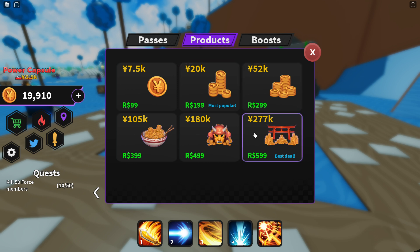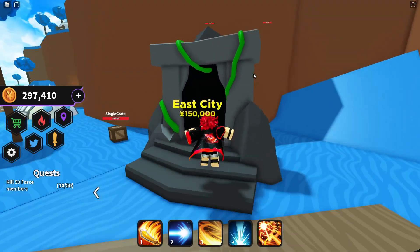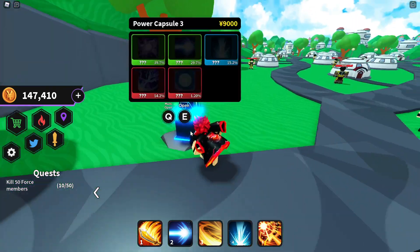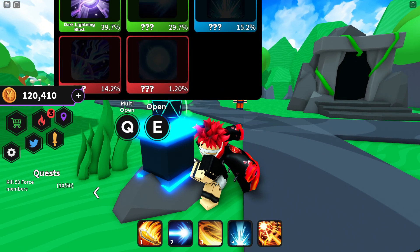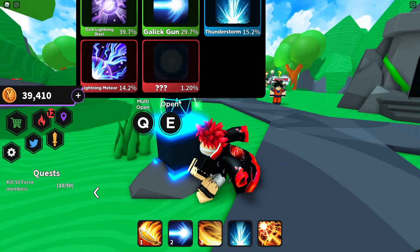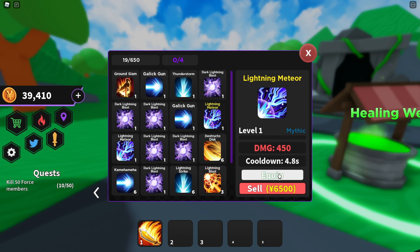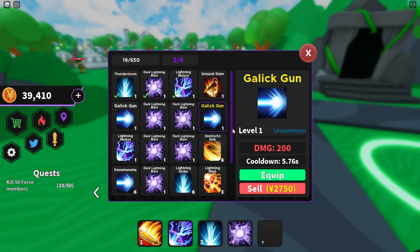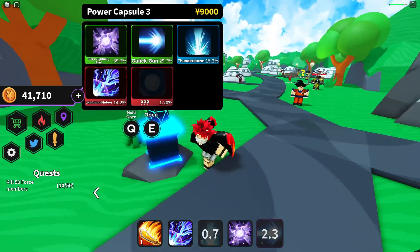To speed things up and get this video out today, I'm just going to buy the next world. This is the best world in the game right now — the City of Dragon Ball. Opening the capsule hoping for a mythic: we got the Gallic Gun and then boom, another mythic! It isn't the best mythic though. We've got the worst one at 200 damage, Thunderstorm and Dark Lightning Blast at 450, and the Gallic Gun. The Gallic Gun attack looks really cool.